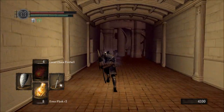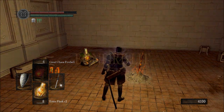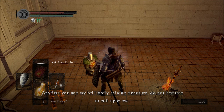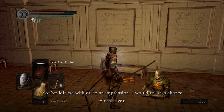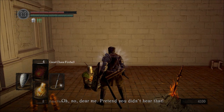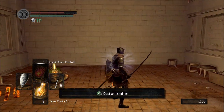Step into the giant building in the center of Anor Londo. Take this door on the left first and greet the bonfire — and Solaire! Solaire, how are you my friend? 'Anytime you see my brilliantly shining signature, do not hesitate to call upon me. You've left me with quite an impression — I would relish a chance to assist you.' 'You really are fond of chatting with me aren't you? If I didn't know better, I'd think you have feelings for me. Pretend you didn't hear that.' Well, now Solaire thinks we're gay. Don't worry about that. I'm gonna end this one off.